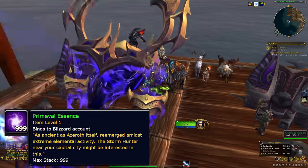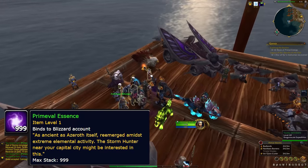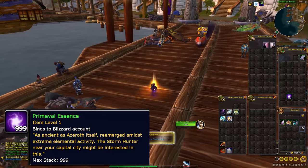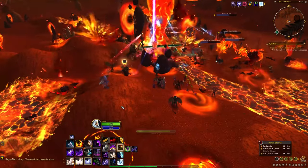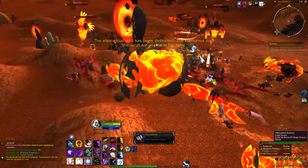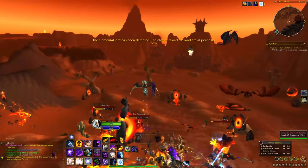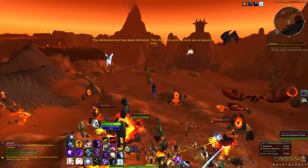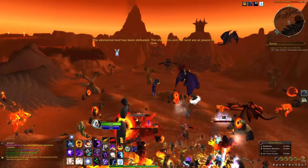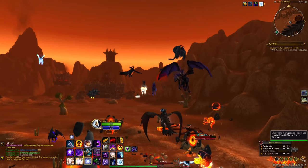To get the gear, you can farm those Primeevals from the quest, the buffed mobs will drop them, and the bosses drop them too. Then you can go spend them at the vendor, which you met during the intro questline. You can also get gear to drop directly from the bosses, although so far I've only seen weapons and jewelry drop that way. So when you're shopping at the vendor, maybe buy weapons and jewelry last. I started off by buying a staff before I knew that, and then the same one immediately dropped for me off a boss — learn from my mistakes, buy those last.